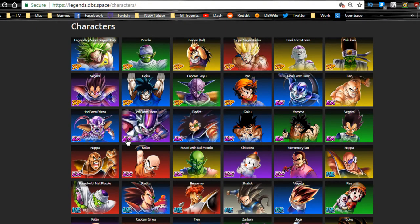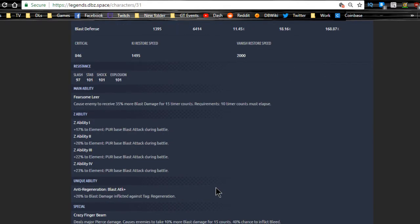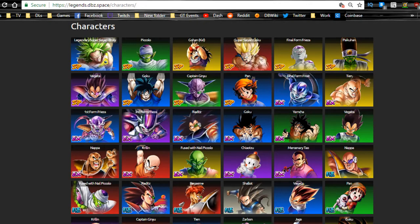The next set of units I'd recommend is probably your extreme units, because they'll most likely be used as support units in-game when you're playing. Take a look at their Z Power and see which ones benefit your teams the most and focus on getting those. Personally, I still don't have Third Form Frieza - he's purple, base blast attack increased, increases damage, so awesome for Vegeta - and I didn't get a single one after seven multi-summons.